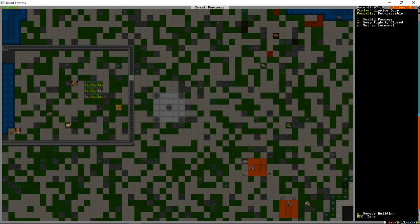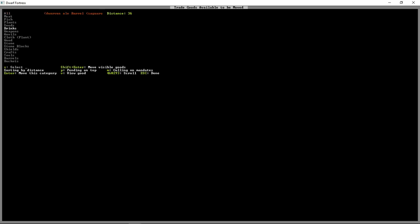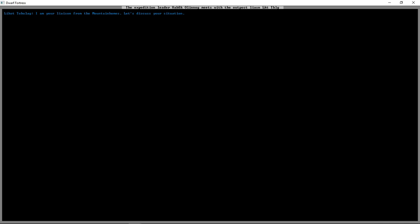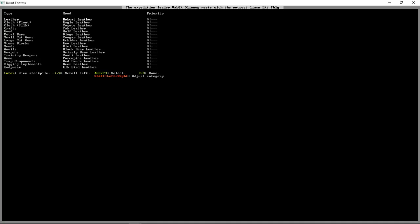We press R to request Zolban gets here when he's done digging, then press G to move goods to the depot. We scroll down to our crafts - two finished goods bins containing earrings, amulets, and other stone craft goods. We press A to begin the conversation with the liaison. After greetings, he'll ask what we want from the homeland - we're going to request iron bars at medium priority to turn into armor.